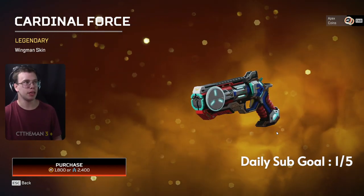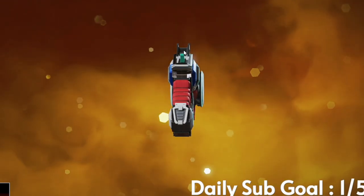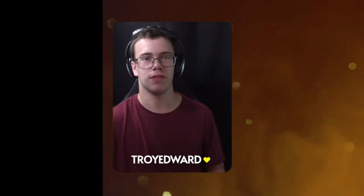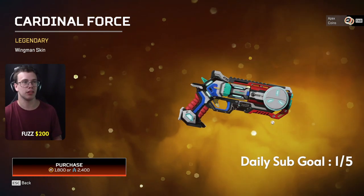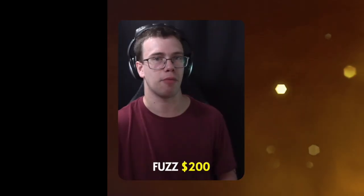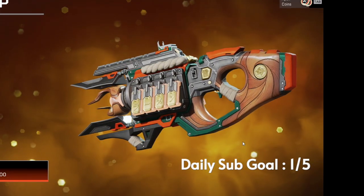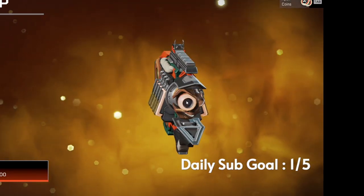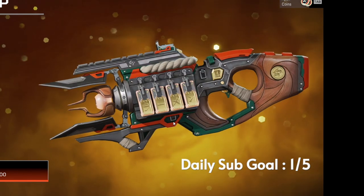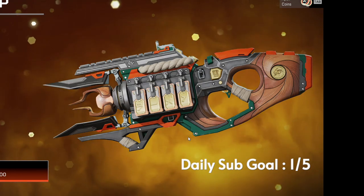Next we got the new Wingman skin with that My Hero vibe. It doesn't have the Peacekeeper iron sight on it by the looks of it, which is kind of unfortunate, but I honestly think this skin is really nice. There's a lot going on with it, but not in a bad way. Then we got a charge rifle skin which honestly looks so freaking fire. I'm not a huge fan of the eyeball look on the front, but the side with the gold and Japanese text looks so freaking good.